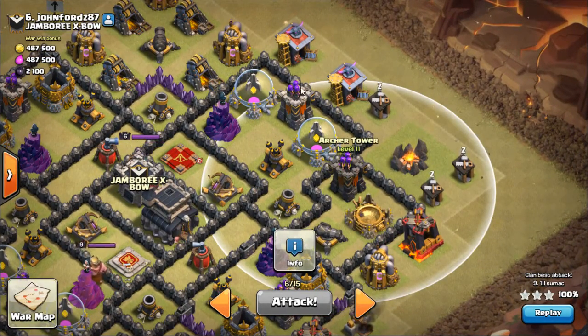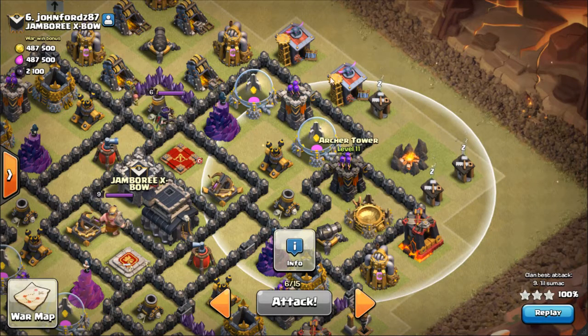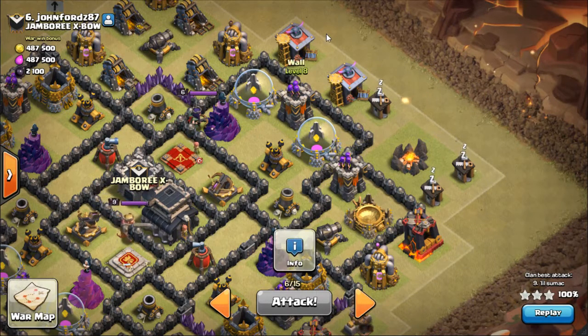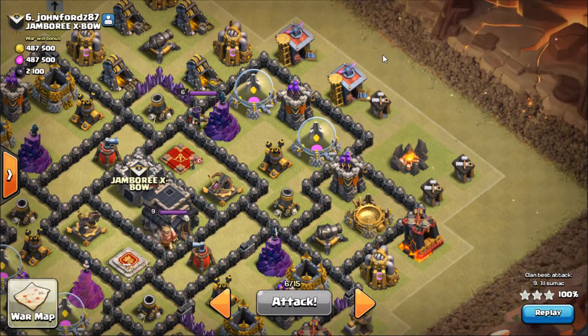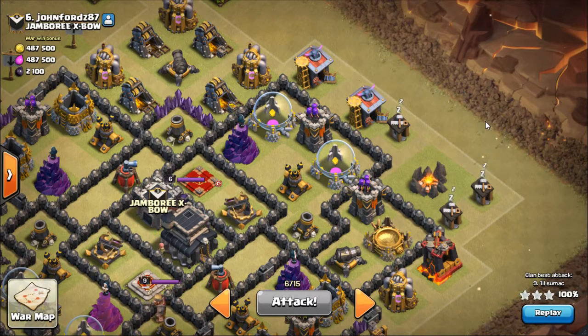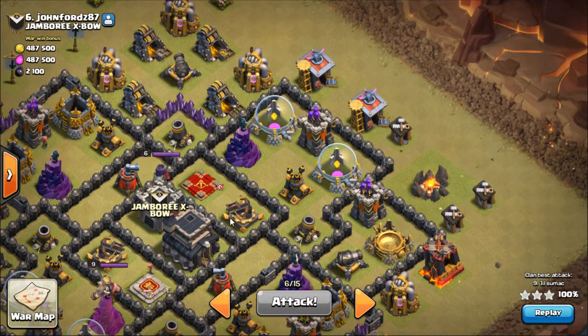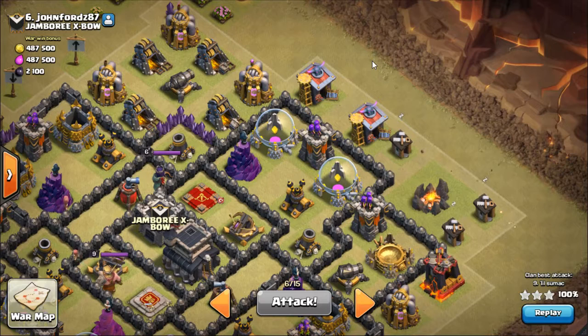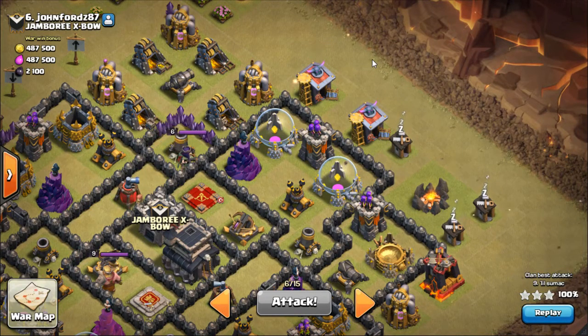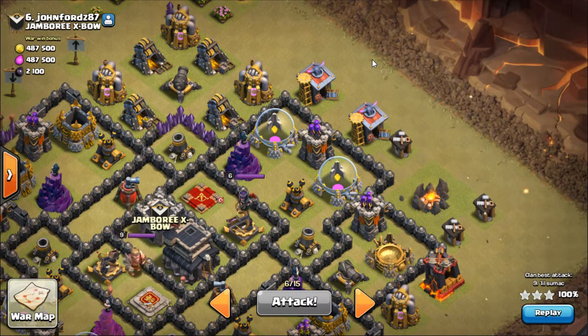The same applies to the archer tower — you need to check which tile it will hit. If you drop wall breakers one tile further over, a little bit behind the barracks, then you're safe. If that were a max expo it would have taken out that first wall breaker — it gets in enough of a shot that it doesn't get to drop the bomb. That's why I brought three: if the expo takes out the first one, the other two still get their shots off.